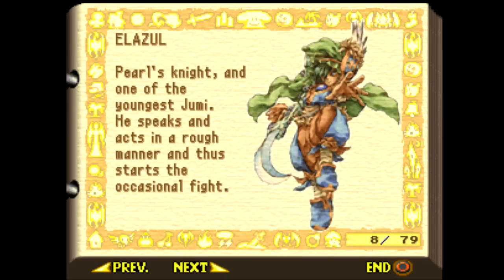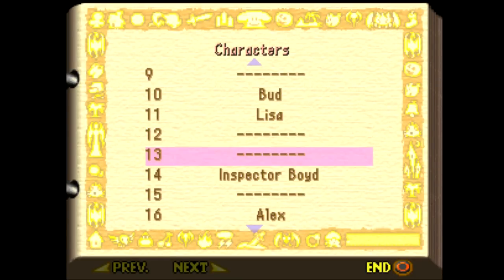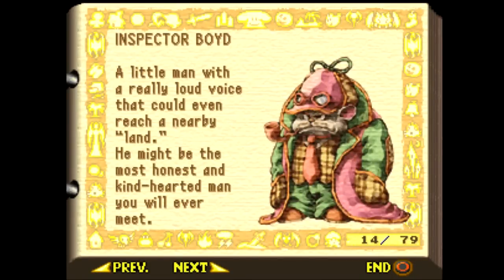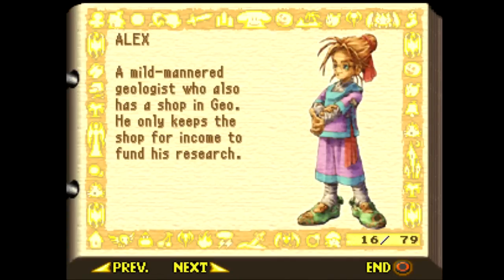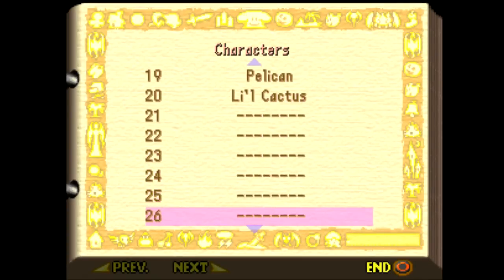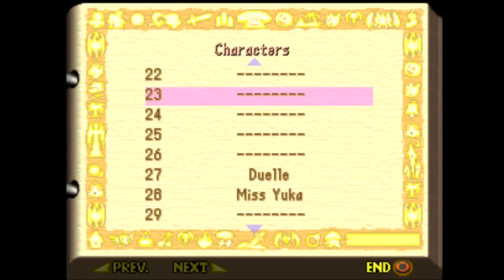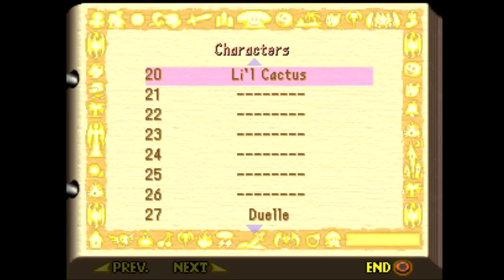Like, we saw this guy go into the bar, but we never actually followed him in there. And there's Bud and Lisa there. There's Inspector Boyd here - I didn't realize his name was Boyd. So maybe he plays the violin. Dave Matthews Band reference, don't mind me. Yeah, there's a lot of characters here. There's also a little cactus as one of them. So that's really cool.